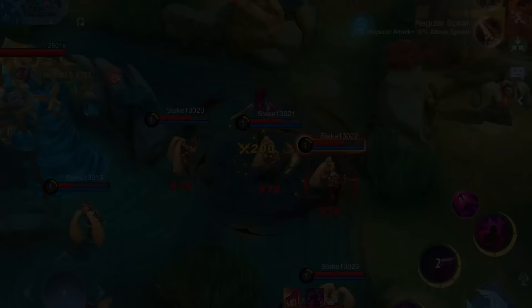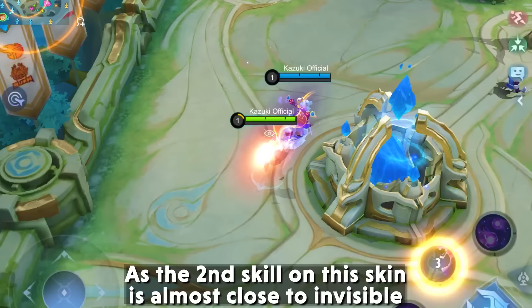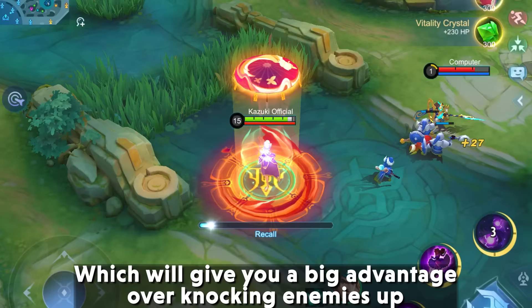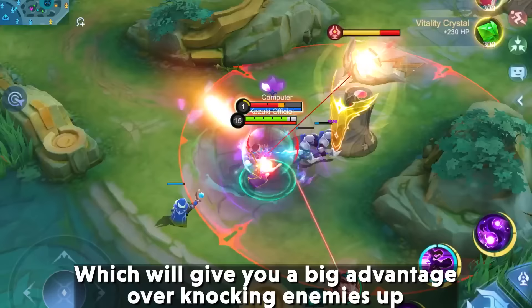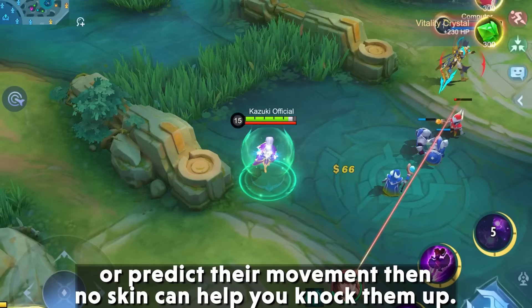7. Guinevere Amethyst Dance — Guinevere's Amethyst Dance skin doesn't have that many skill effects, but don't consider that a bad thing. The second skill on this skin is almost close to invisible, which will give you a big advantage in knocking enemies up. Since she is solely dependent on her second skill, this skin would definitely help you win. And after all these advantages, if you still can't knock up enemies or predict their movement, then no skin can help you.